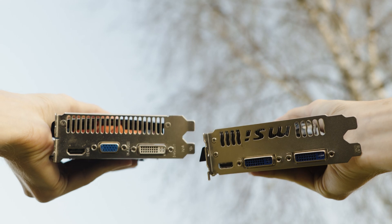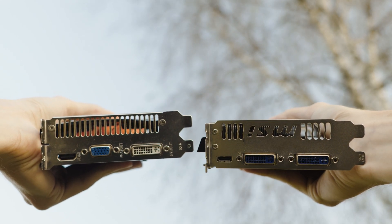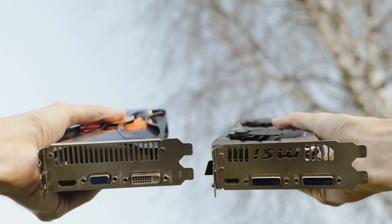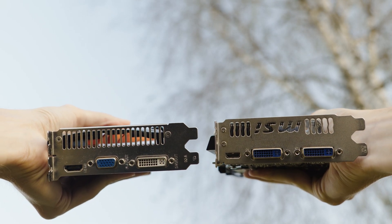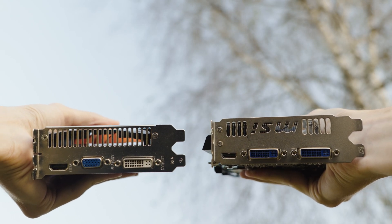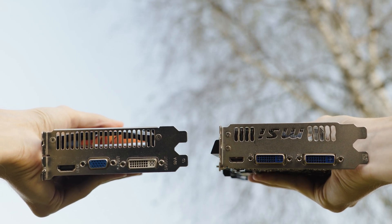Interestingly, the 550 Ti has more variety of ports: HDMI, DVI, and VGA. The 560 Ti only offers two DVI and a mini HDMI. Why MSI put mini HDMI instead of standard HDMI, I don't even know.